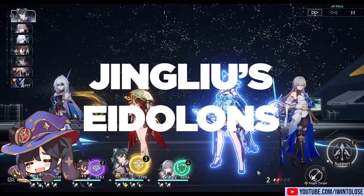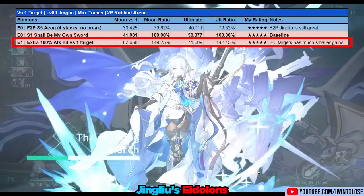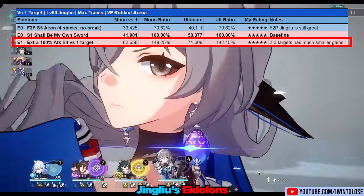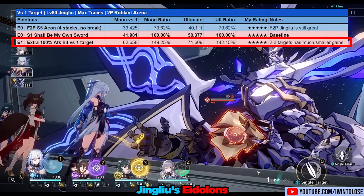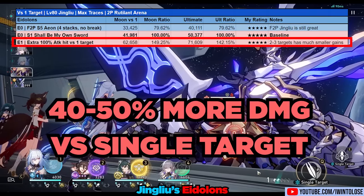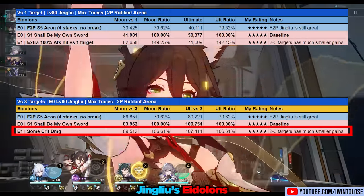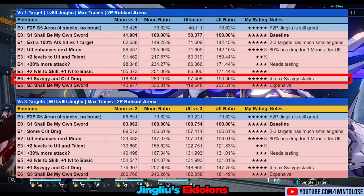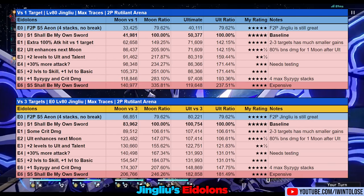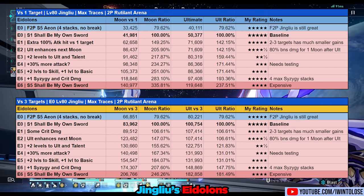Up next are her Eidolons. Her Eidolon 1 adds 24% crit damage to her Moon Slash and Ultimate. It also significantly improves her damage versus a single target by adding 100% of her attack on top of her usual multipliers if her Ultimate and Moon Slash are only hitting one single enemy — leading to around a 40-50% gain to single target damage. However, gains against 2-3 targets are much smaller, only being a 6% increase. All her Eidolons do stuff, and by Eidolon 6 with Eidolon 2 active, she's doing around 2.83 times the damage versus a single target compared to Eidolon 0. Against 2-3 targets, the damage gain is still extremely substantial.